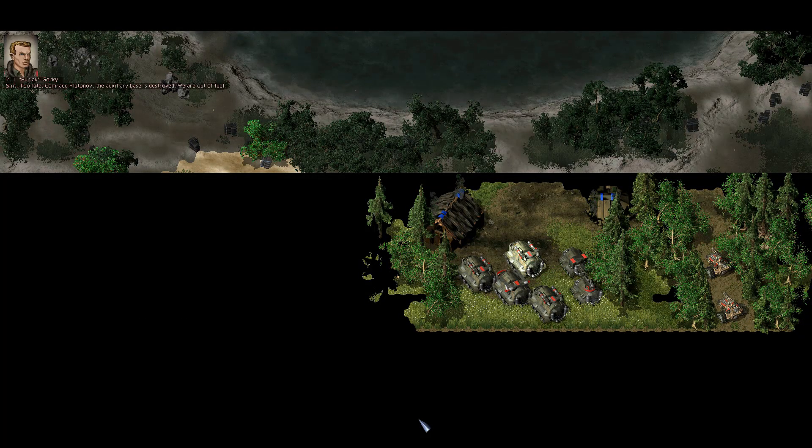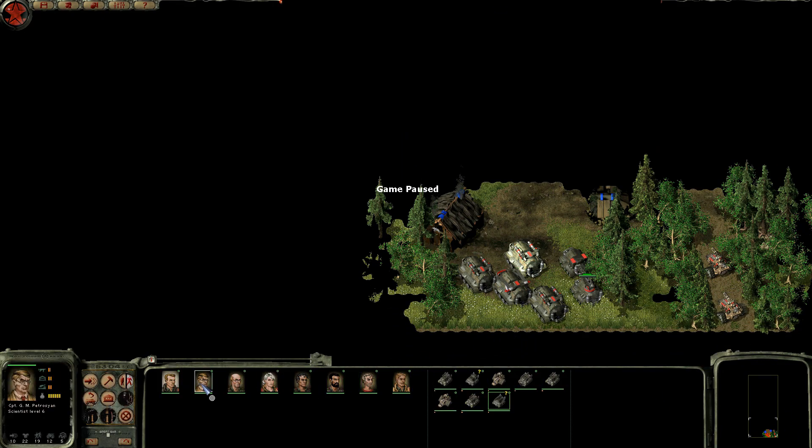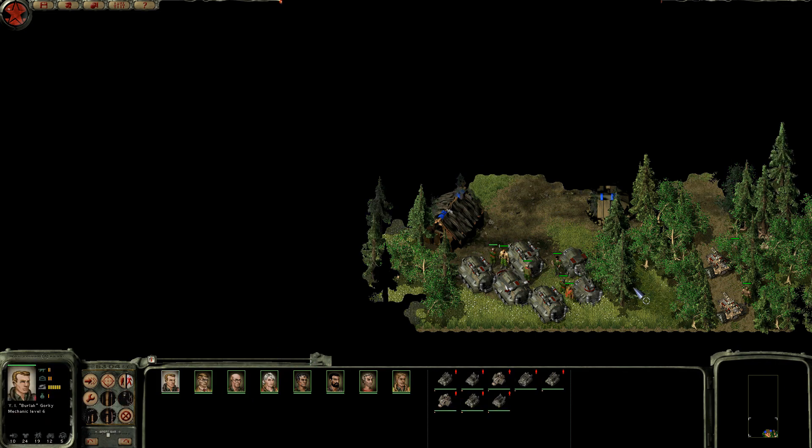Let's continue. Where the hell's the oil depot? Too late. 'Comrade Kvatenov, the auxiliary base is destroyed. We are out of fuel. You're incompetent, comrade Gorky. Now you have no choice — leave the vehicles and proceed on foot. VA of Zienko must be recovered at any cost.' This is no problem — I could take the base with one hand. They've all retained their classes, but that means I've only got one scientist. We have kept all those crates though — that's pretty fantastic.